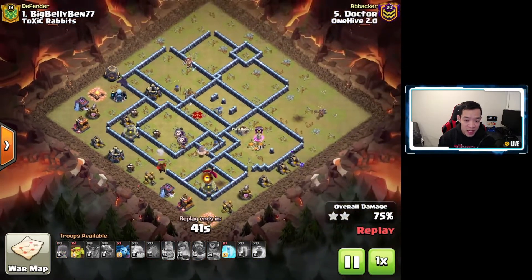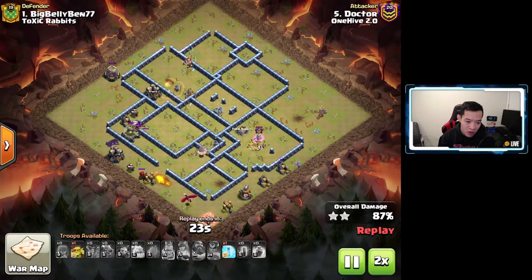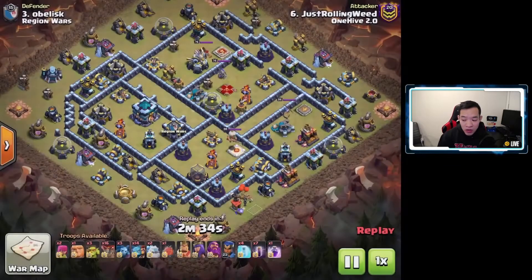The only thing that's left is time — that's the only issue I've seen when you perfectly plan this attack. Time is a little bit of a factor because bats do take a little bit of time to go through storages. They rip through defenses really fast, but storages they go a little slow. He still has a Super Goblin and doesn't want to lure the Hound over where the bats are. But it's easy clean-up — he actually has a swag freeze for it. Great attack.